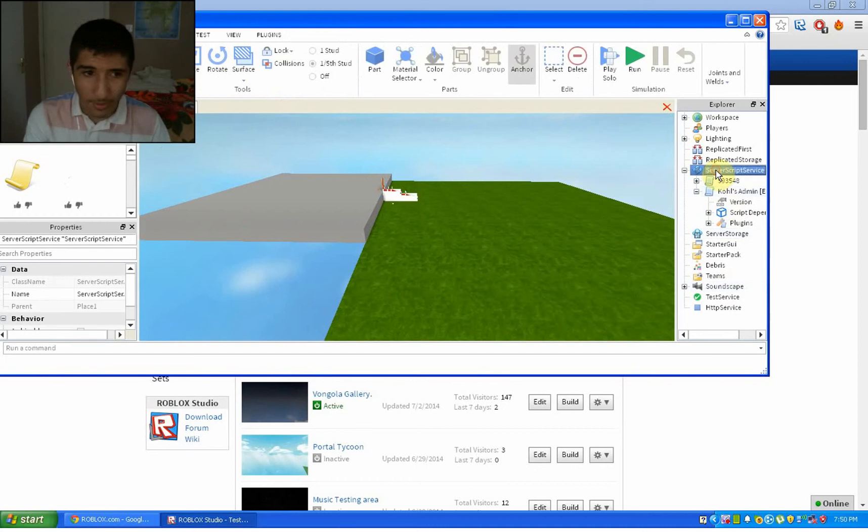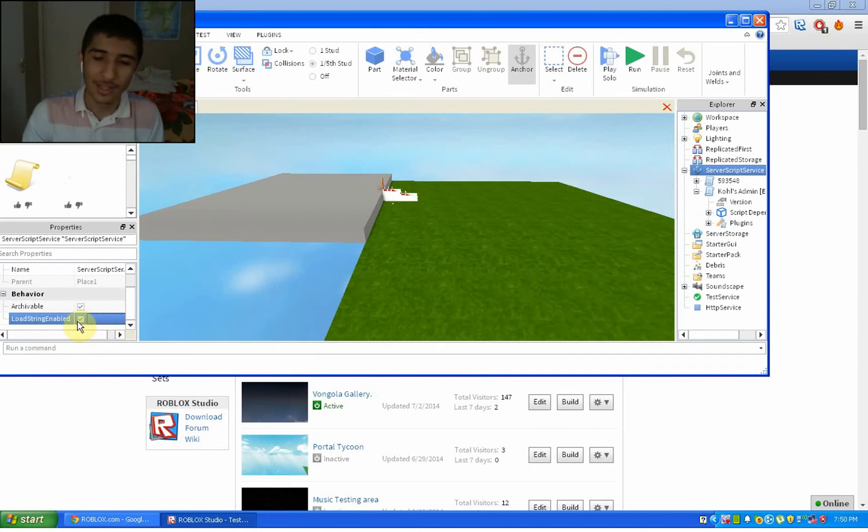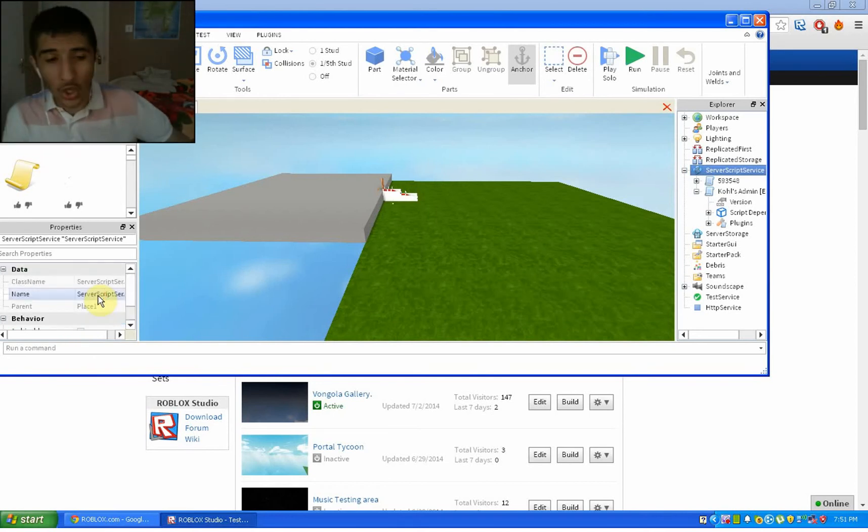What you want to do is press on this. When you press on it you can see over here — the slash commands don't work. But when you click on this, this is Load String, and what it lets you do is insert and work perfectly. The whole admin thing works perfectly right after you do that.